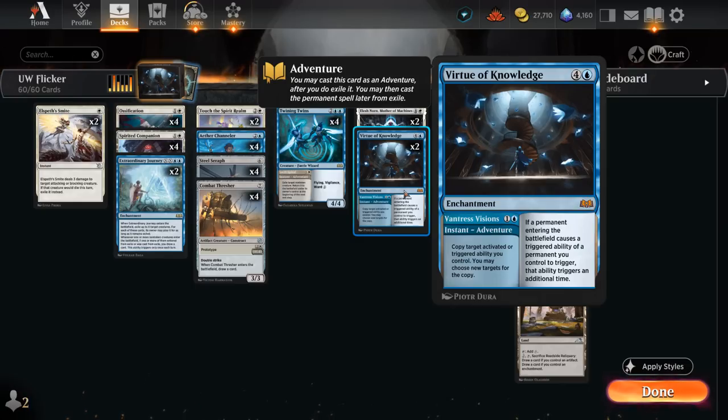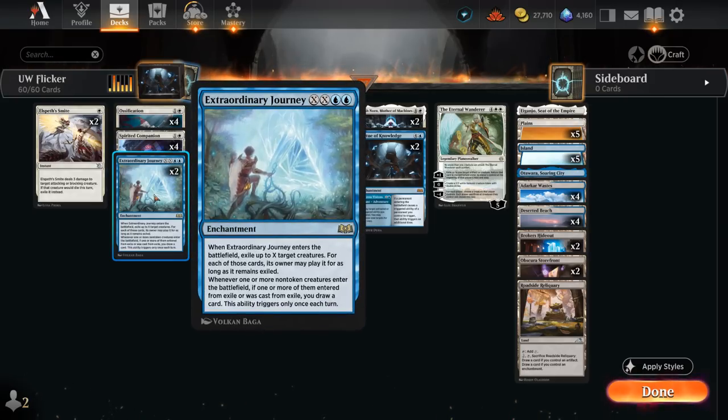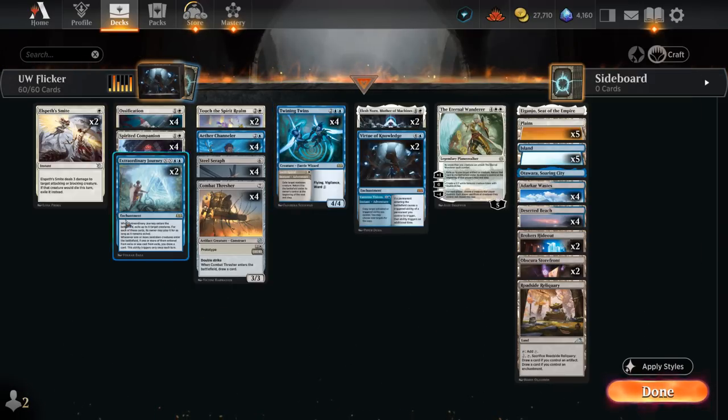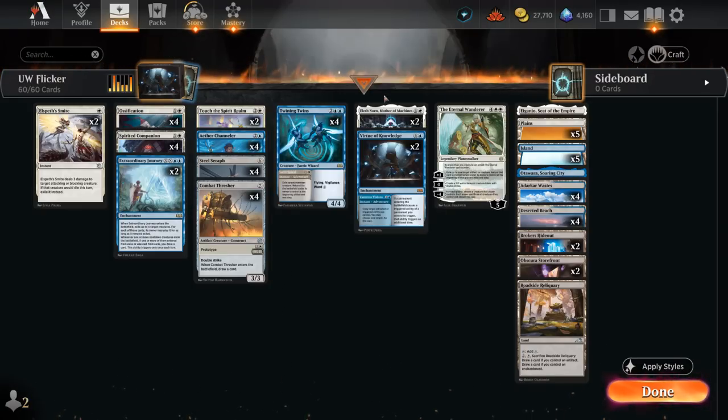Rounding out the deck, we've got two copies of Extraordinary Journey — a pretty versatile card. We can use it as a bounce spell for opposing creatures, and when the opponent goes to replay them, we draw a card. It also applies to our adventures, so if we play Journey early on and then play Twining Twins from exile, we also get to draw a card. We also draw a card if we flicker any of our creatures, either using our 2-mana adventure or the channel ability on Touch the Spirit Realm. We can also play Touch the Spirit Realm as a 3-mana enchantment, which can double up its triggers with an Elish Norn or Virtue of Knowledge in play to exile multiple artifacts or creatures.